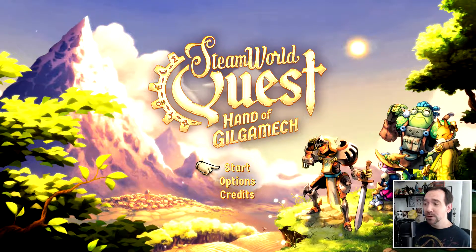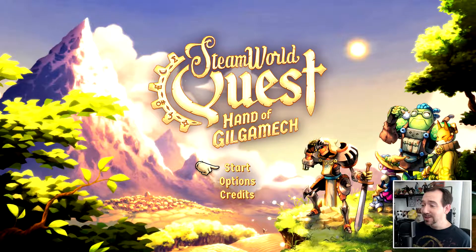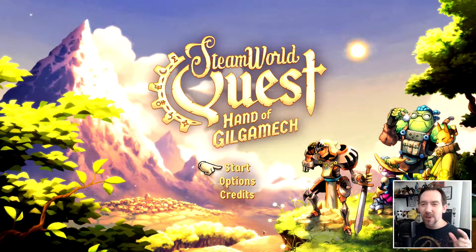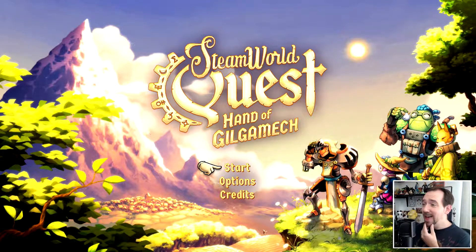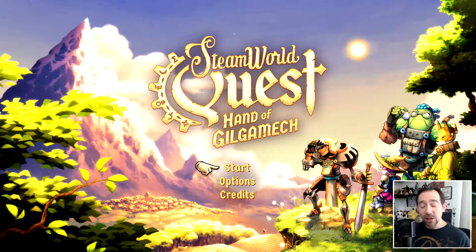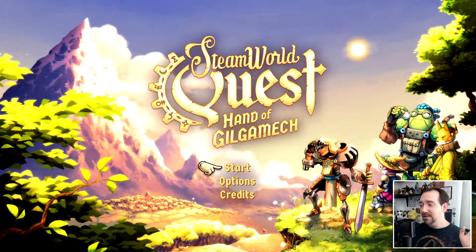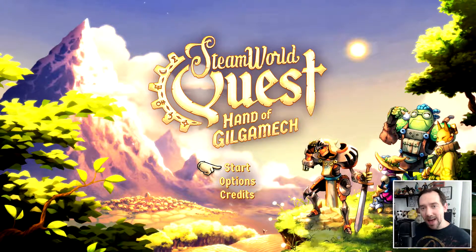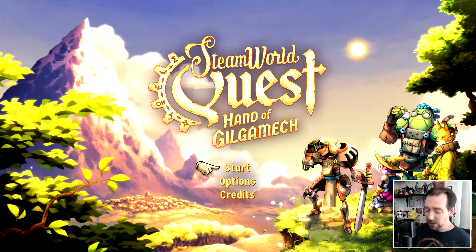I was hoping this was going to be a first look on SteamWorld Quest: Hand of Gilgamesh — or Gilgamech as I keep saying — but I jumped into this game and with most first looks I do a very brief look just to make sure it runs. I dipped my toe a little too much in this one and I'm now six or seven hours in and I couldn't put it down. I wanted to share it with you guys but I wanted to still use the progress I had, not start over. This has chapter select, so I'm going to go back to the first chapter and fly through some of that stuff.